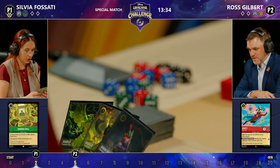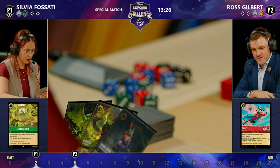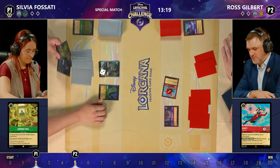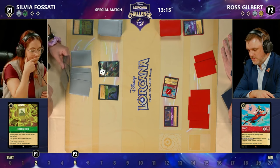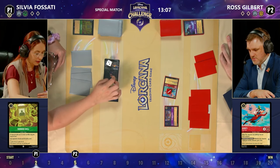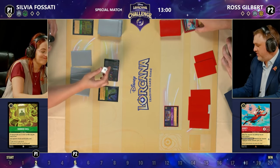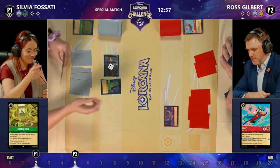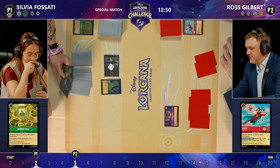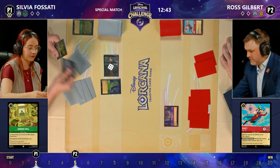Ross is a big fan of the Super Goof. This is obviously a very aggro version of Ruby Amethyst with those Simbas and Super Goof. That Queen's Castle is still sitting there — nice to have on the board so you're at least getting some passive lore gain. Sylvia with that hand — not bad at all. She's obviously here not to make friends — she's here to win. Sylvia's going to challenge Ross's Super Goof with Robin Hood, removing it, and Robin Hood gains two lore for its trouble.